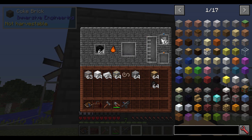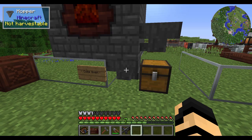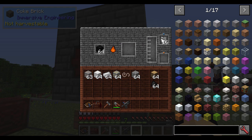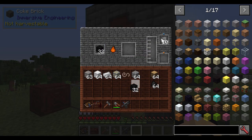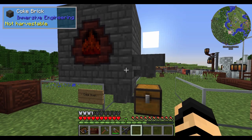As the coke oven fills up over time, your buckets will fill and come down into the outlet. If you put a hopper underneath, your stuff will go out into a chest. You can also put more ingredients and buckets in at once — they automatically sort to the proper areas they need to be in, so it's rather convenient.